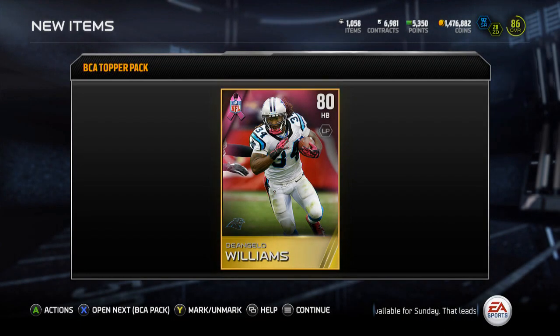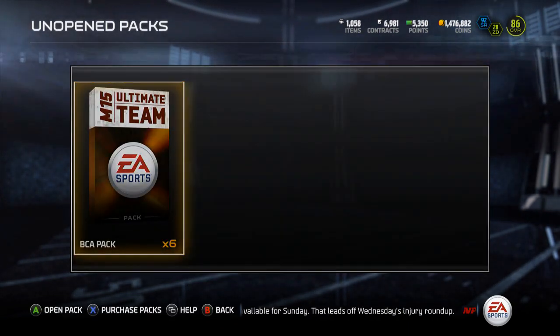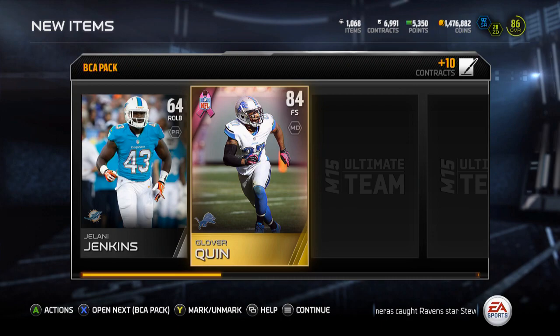I'll open up the topper first - I believe you just get a BCA player, a gold one. D'Angelo Williams, alright. I'm taking any BCAs; I'm going to try to do that Ray Lewis collection. Let's get into this bundle - Jelani Jenkins, alright.